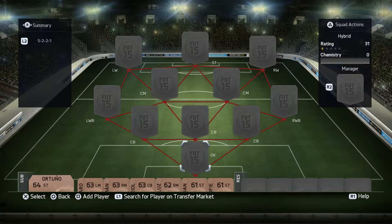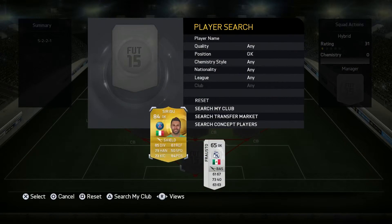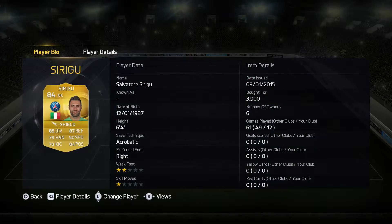Hi guys, today we're doing a sweaty 25k squad builder — it's a really good team so I do recommend it. In goal we have Sirigil, a really decent keeper with nice height, good positioning, good reflexes, and all-around good stats apart from speed.